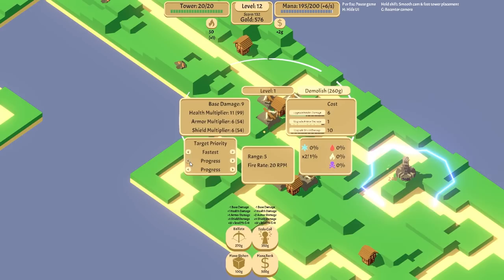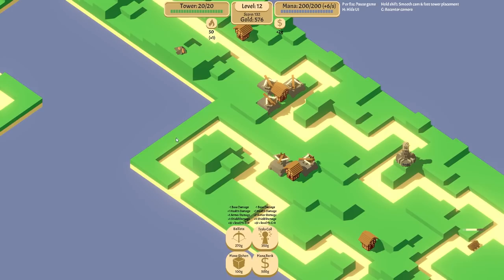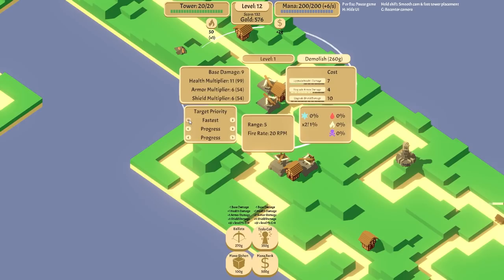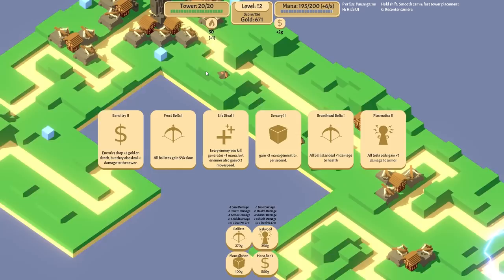I'll do the same over here — fastest, least shield, armor. Actually, I'll make this one aim for the slowest, just to spread out the damage. I really feel it can't be overstated how important it is not to overkill. This one can just go for literally the weakest enemy — the easiest to slay opponent. And in terms of mana, I think it's time for us to start placing down some mana siphons. Let's go ahead and sink 400 into that.